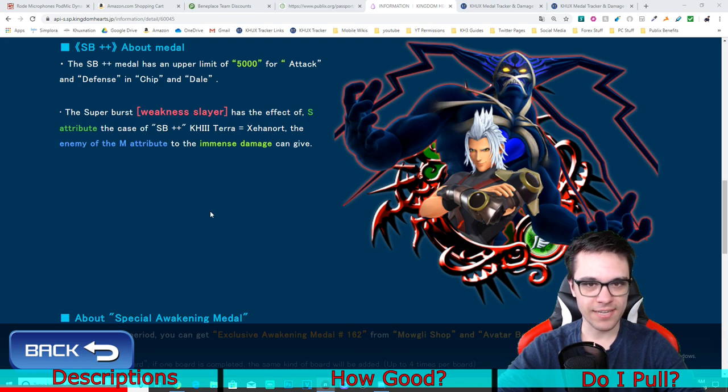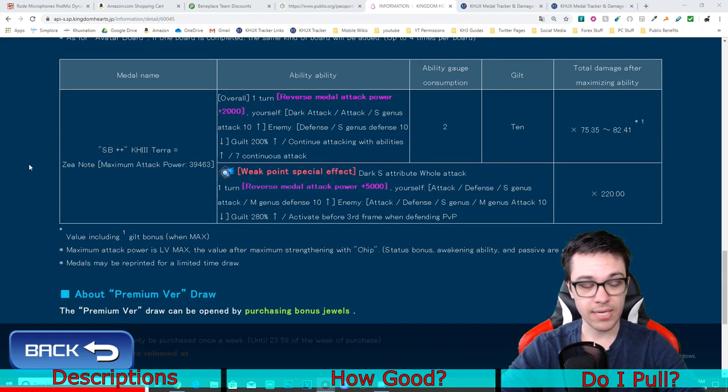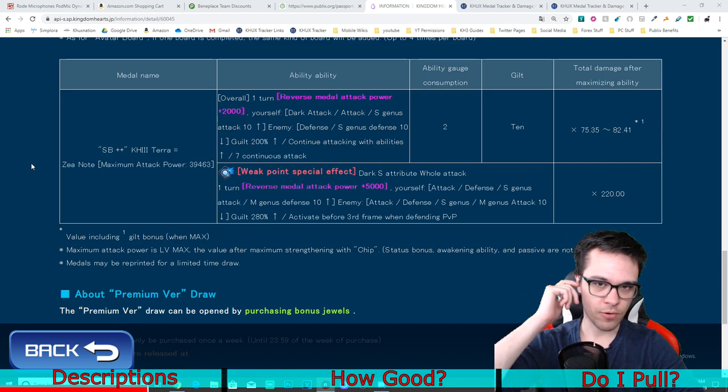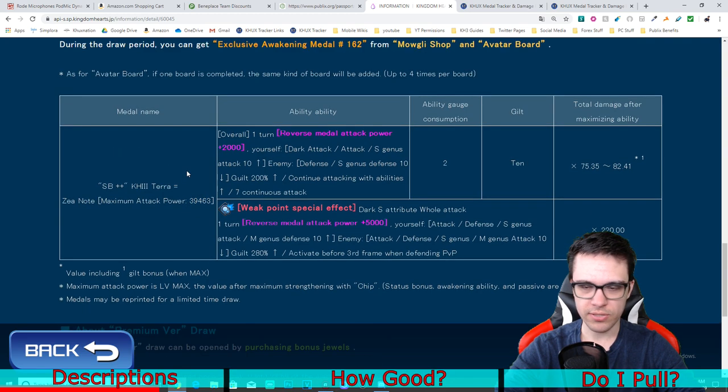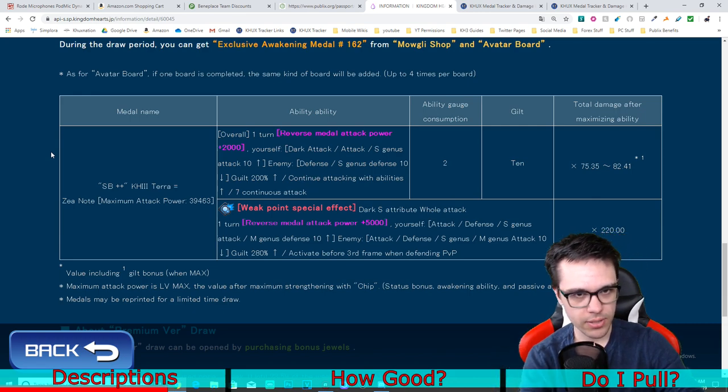Now whether or not it's only going to be exclusively tied to the supernova or not has yet to be seen. Personally, the fact that so far both Supernova Plus Plus metals we've gotten only have the mastery tied to their supernova is kind of not that great in my opinion, but I'll get to that later. This is what the metal does. It has a maximum attack power including chips and dales of about 39,000. Supernova Plus Plus metals can have up to plus 5,000 chips and dales compared to a normal Supernova Plus metal that can only have up to plus 3,000.